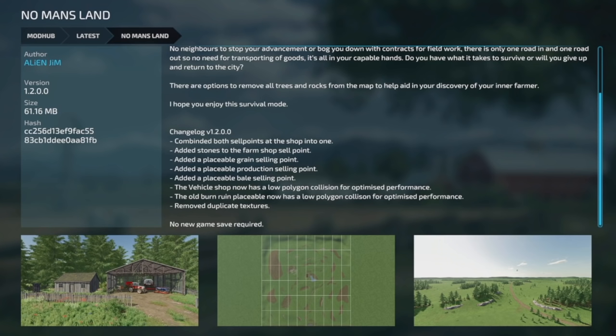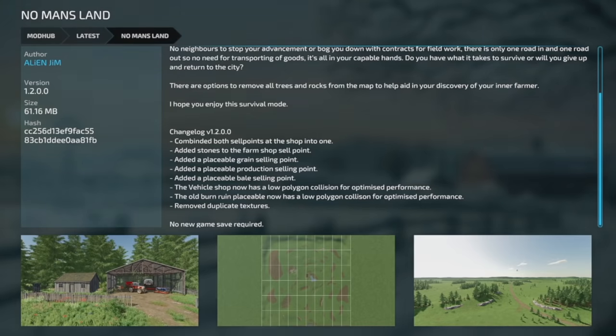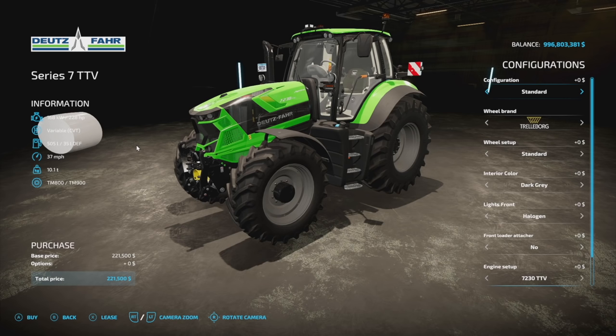How about updates for all platforms? No Man's Land got an update from Alien Gem — no new game save required. Version 1.2: combined both sell points into one at the shop, added stones to the farm shop sell point, added a placeable grain selling point, production selling point, and bell selling point. The vehicle shop now has a low polygon collision for optimized performance, and the old burnt ruin placeable also has a low polygon collision and removed duplicate textures.